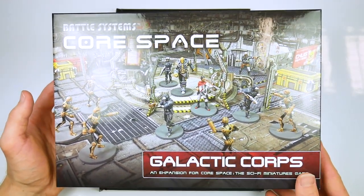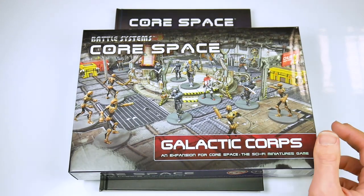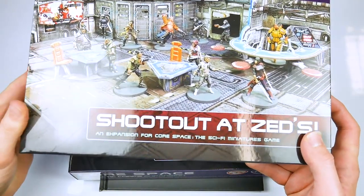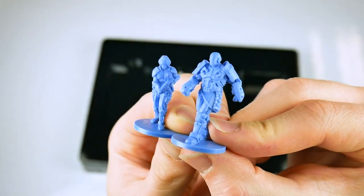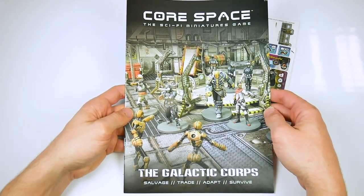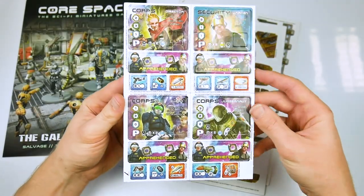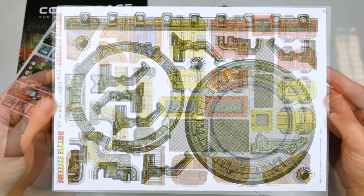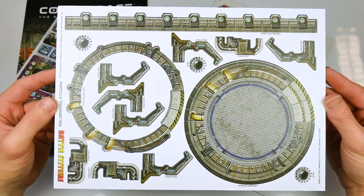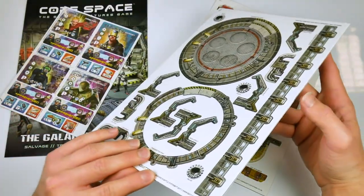To aid with the setup of various missions, the company offers a number of expansions to the game, whether the box set or the basic rulebook. Each expansion contains a set of adversary miniatures, a mission booklet, character data cards, equipment information, and a number of pieces of top quality card terrain that help to create the setting. These are an excellent idea, and allow gamers to dip into the different facets of the game universe.